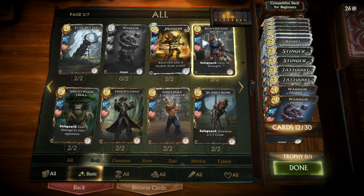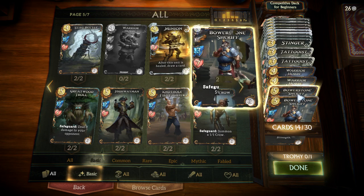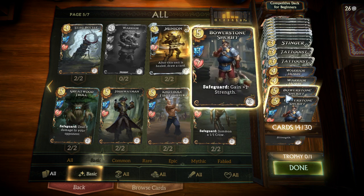Bowerstone Sheriff is a really strong card with good stats — 3/7 — and it also has a safeguard bonus that means if you put it into guard, it gains +1 strength, which is really solid. This bonus stacks, so if the Sheriff survives multiple turns you can really bring its strength up to a high level. Also don't forget that on your own turn you can put the Bowerstone Sheriff in guard to buff its strength and then attack with it — you can actually kill a 4-health minion with the Sheriff if it's in play on your turn. Many beginning players are not aware that putting a creature into guard doesn't mean it loses its ability to attack.